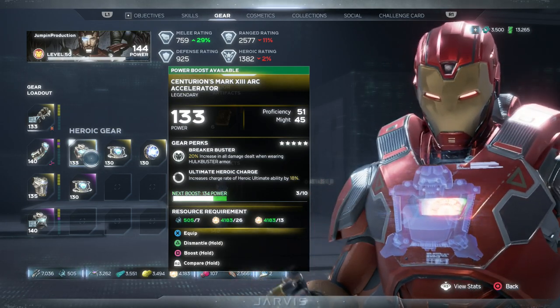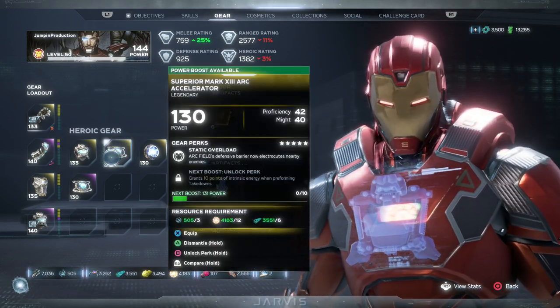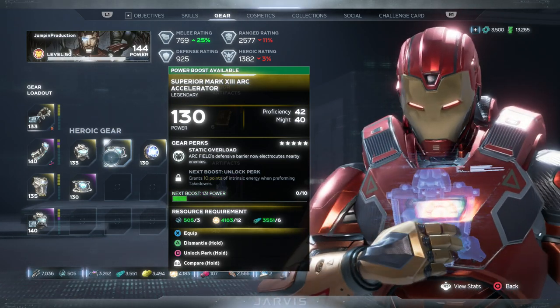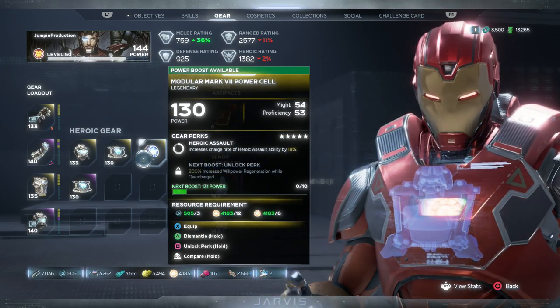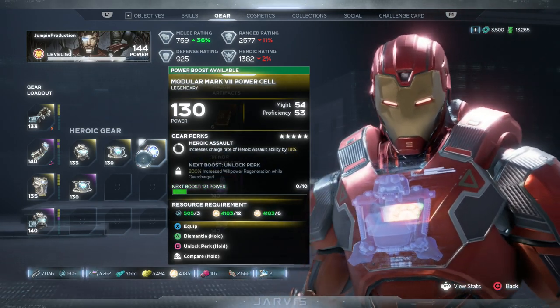The one set item I would use if I could get Precision on it instead of Might would be the one that gives increased damage with Hulkbuster — I use those missiles on the Hulkbuster. You also get a cooldown reduction for the ultimate, which is nice. I'd also maybe use the one where having your barrier out can electrocute enemies — that sounds cool, though the second perk requires takedowns which I never do.